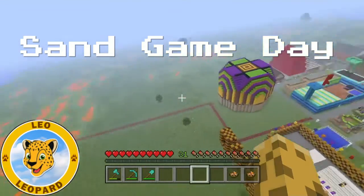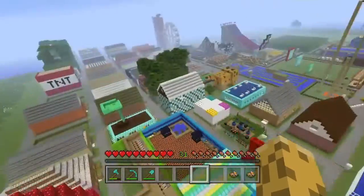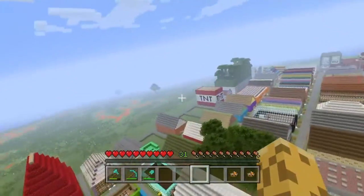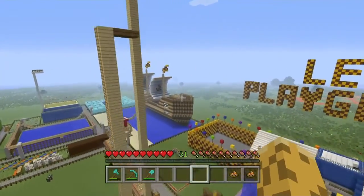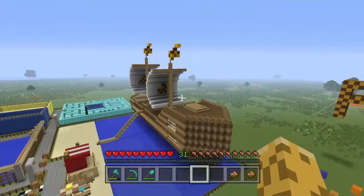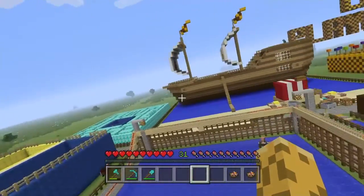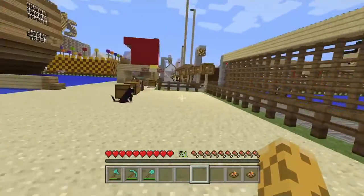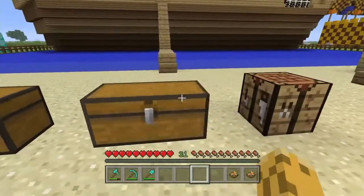Good morning everyone, welcome back! Leo the Leopard here — we're flying back into my playground, which is also your playground. We're going to be landing on our Viking ship. We're going to finish it up real quick, and then we have a new thing we want to build. But then we're going to play a game before that. Oh, that's a good landing! Hello Kitty Buttercup, still here — you're going to sit there, Buttercup.